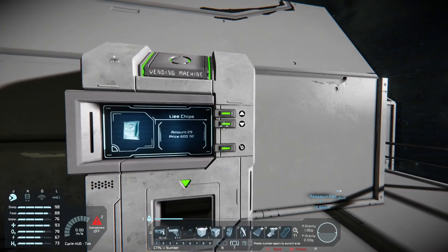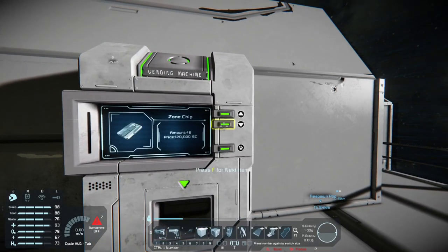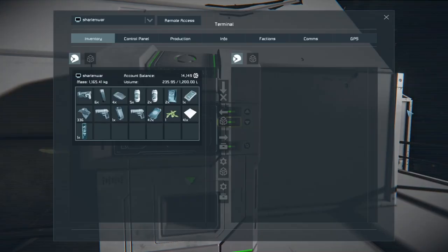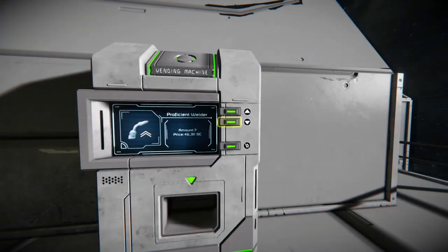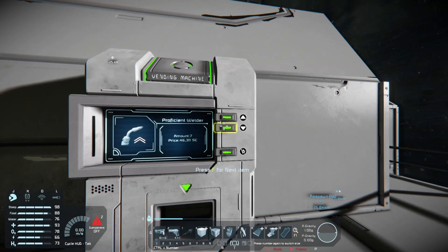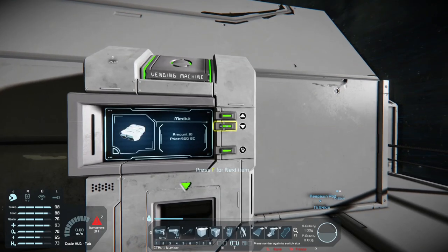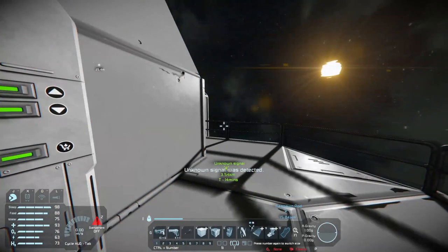Let's check out the vending machine and see what wonderful items are here. Interesting, interesting. There's a welder and we can build stuff with that, but then we can never grind it down - we can repair our ship though. H2O2 but at 41 thousand, 46 thousand. There's another signal - we'll leave that alone and check out the station.